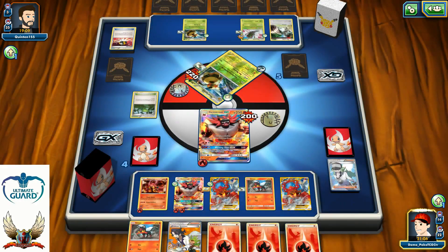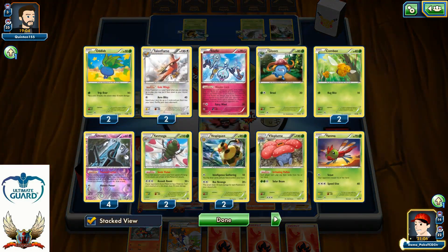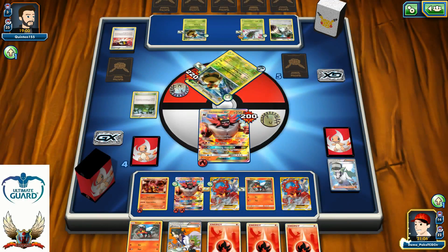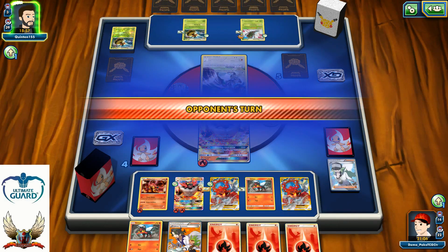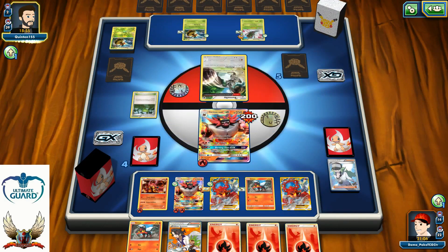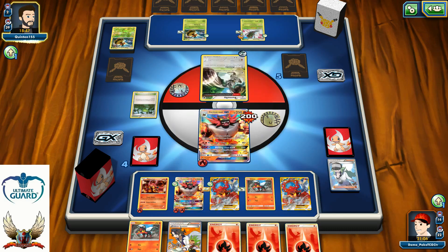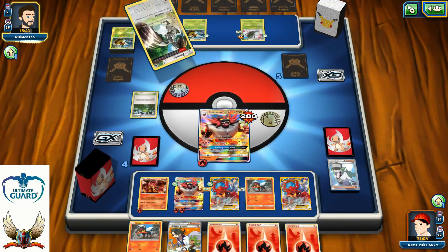I didn't see a single Revitalizer. I only see one Double Colorless Energy — and more importantly, I don't even see a Special Charge or Lysandre. But my opponent right now has plenty of cards available in his hand. He decided to promote Beedrill, which means he's probably going to try to use that Retailer to recycle 2 cards from his discard pile back to his deck. Unfortunately for me right now, I don't have access to Lysandre so I can't go for the knockout versus his Vespiquen.